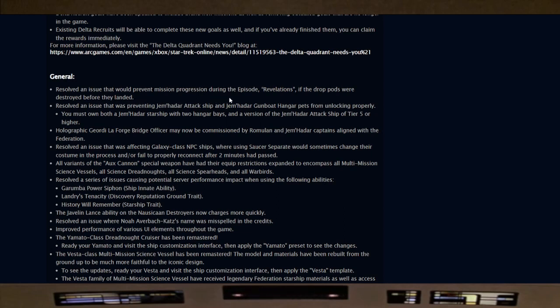Some general patch notes: resolved an issue preventing mission progression during the episode Revelations if drop pods were destroyed before landing; resolved an issue preventing Jem'Hadar Attack Ship and Jem'Hadar Gunboat hangar pets from unlocking properly — you must own both a Jem'Hadar starship with two hangar bays and a Tier 5 or higher version of the Jem'Hadar Attack Ship; the graphic Geordi bridge officer may now be commissioned by Romulan and Jem'Hadar captains aligned with the Federation; resolved an issue affecting Galaxy class NPC ships where saucer separation would sometimes change their costume or fail to reconnect after two minutes.